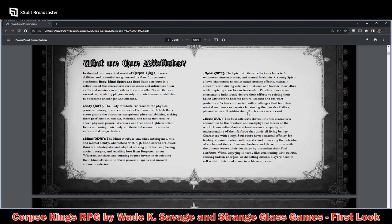Spirit: the Spirit attribute reflects the character's willpower, determination, and mental fortitude. A strong Spirit allows characters to resist mind-altering effects, maintain concentration during intense situations, and bolster their allies with inspiring speeches or leadership. Paladins, clerics, and charismatic individuals devote their efforts to raising their Spirit attribute to become natural leaders and stalwart protectors.